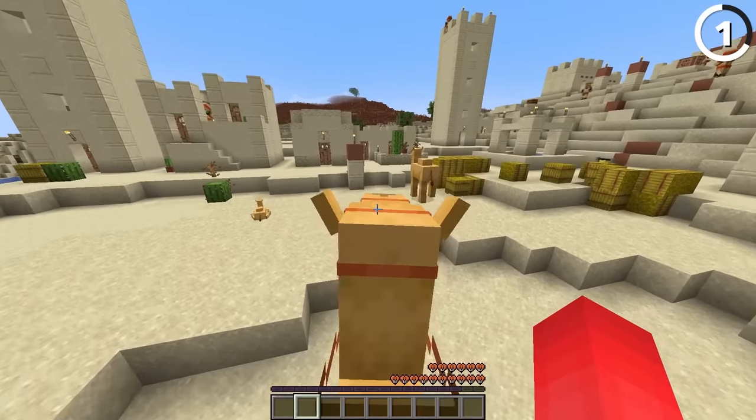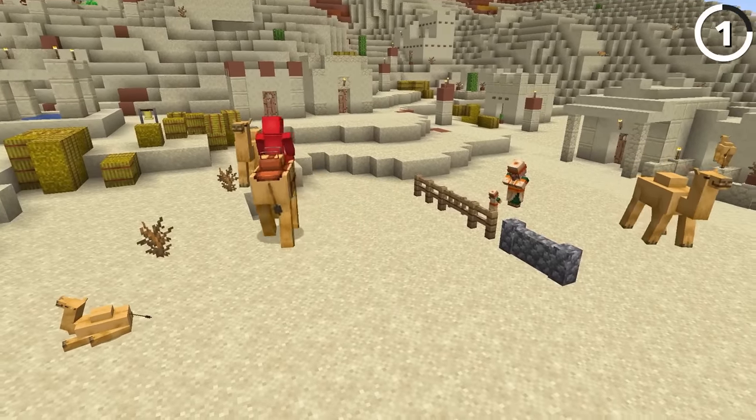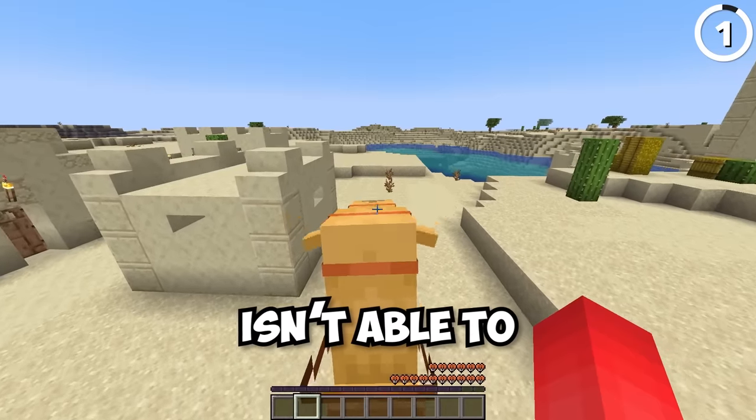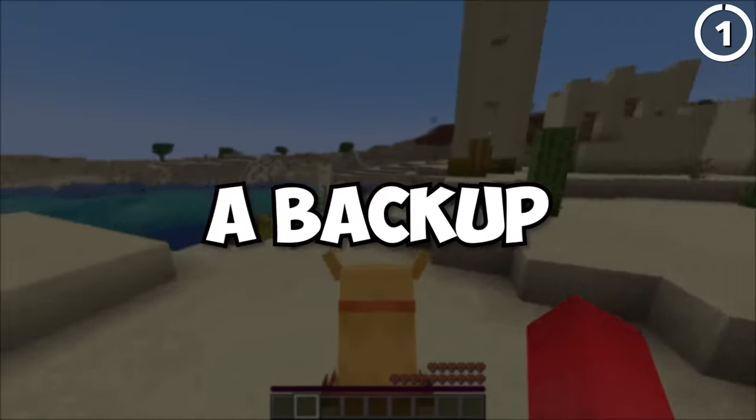So if you come across a fence, a wall, or anything like that, they're gonna be the first rideable mob that's able to do so. They've also got a pretty crazy horizontal leap, so if your friend isn't able to keep the mobs away from you, that's always a backup.